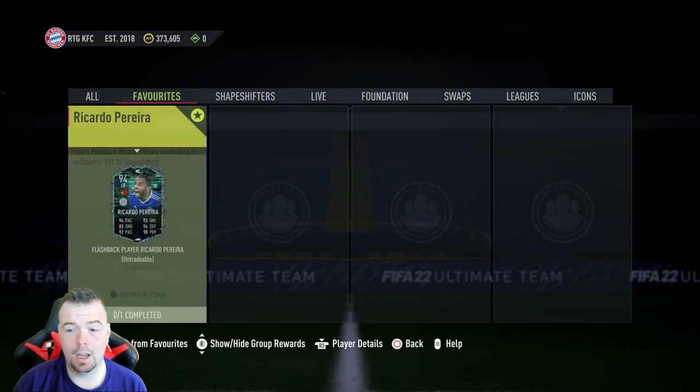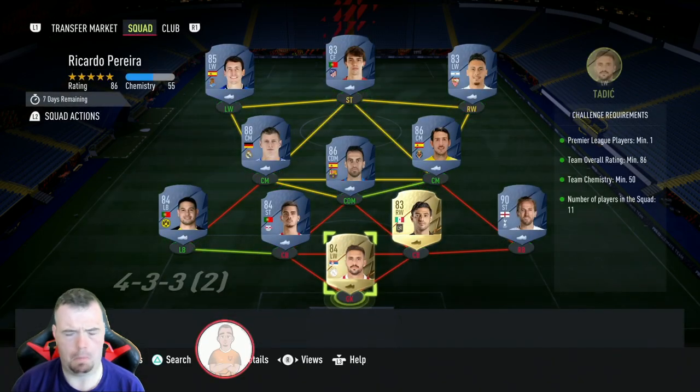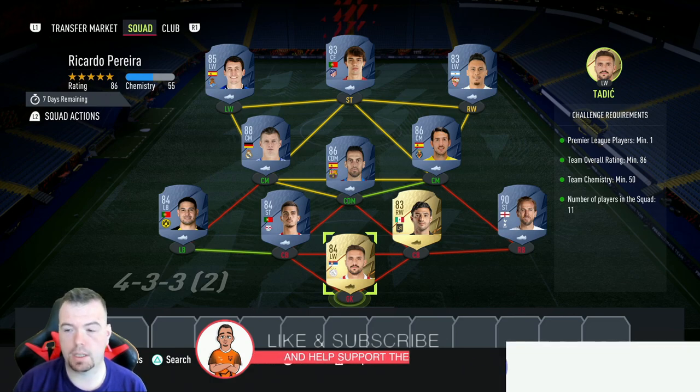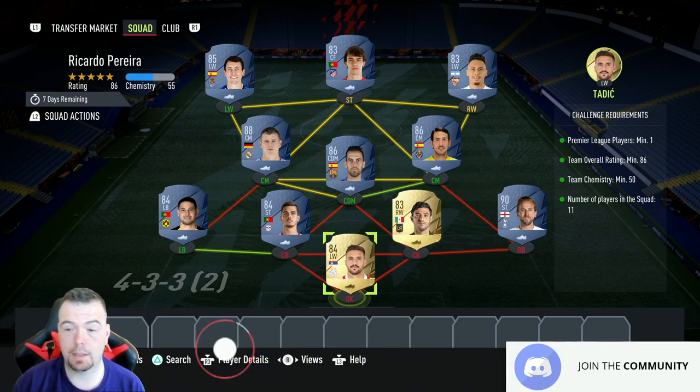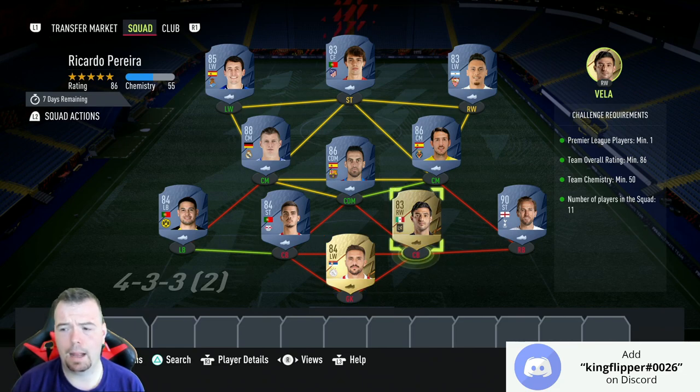It's a good all-round card with the early crosser trait and team player trait. The maddest thing about this SBC is it's just one SBC. Before we get into it, these are FUT market buy-now prices timed in — the SBC has been out for about 15 minutes. Bids and sniping will always be cheaper, and prices do fluctuate — normally they go up a little bit in the first hour.